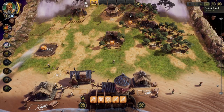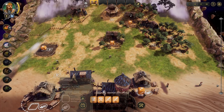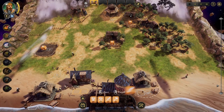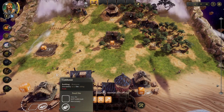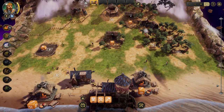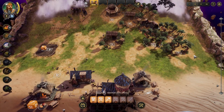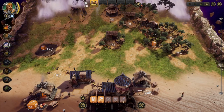Before the season ends, I'll heal some of the dice that are low. I'll place food in the Cookhouse for a couple of dice and speed things up so I can show you the end of the season.